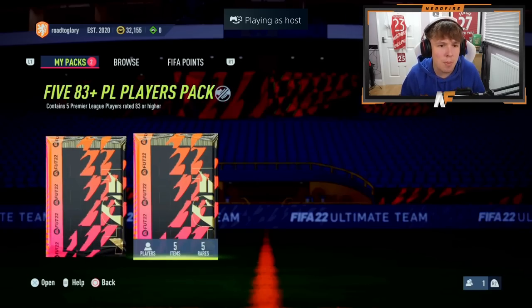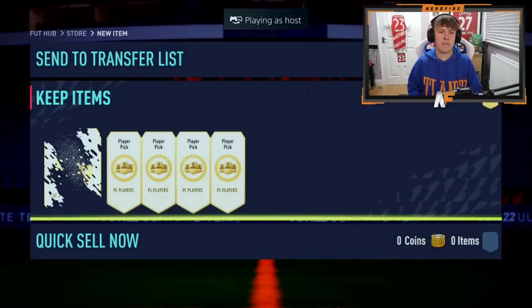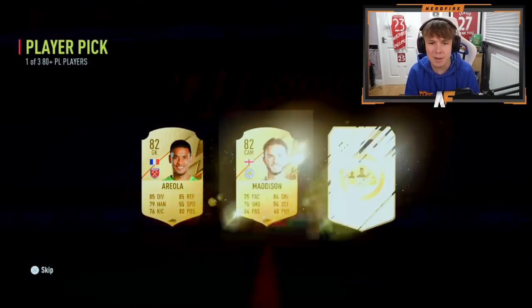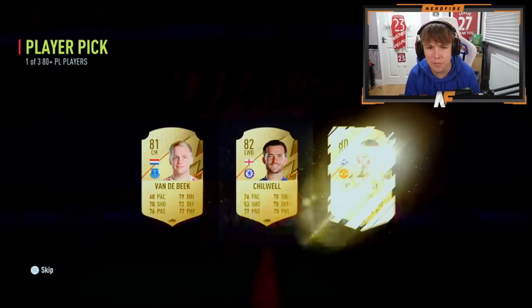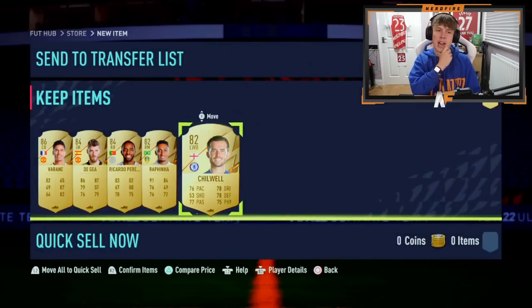Shout out to the man Edwin — he's got a Premier League Premium Players pack, but first he's got five player picks. Let's burn through these quickly. Can we get a blue? Walkout in the first one — a good start. Player pick number five — he had a walkout at the start, but sadly not in the final one. Not the worst amount of fodder though — Pereira, De Gea 84 is not bad. On to the store packs.